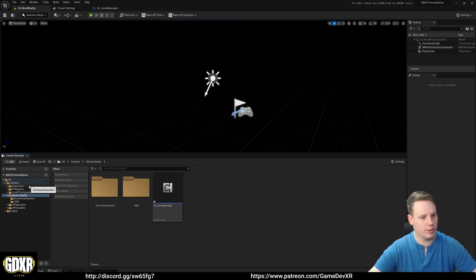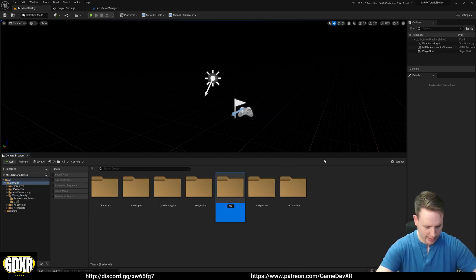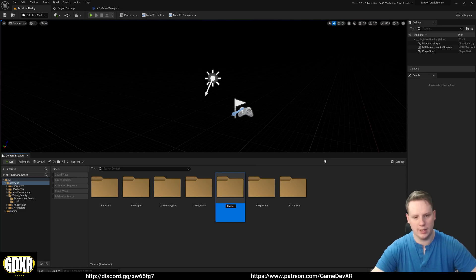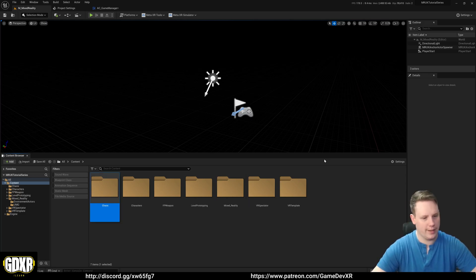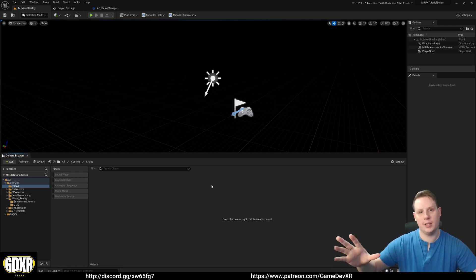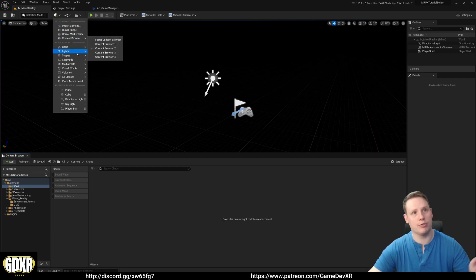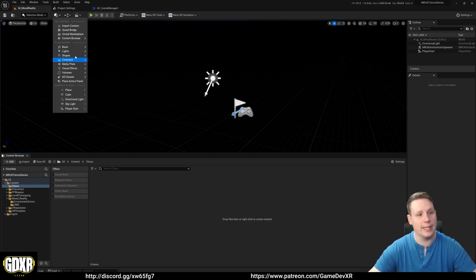We're going to go to Content and create a new folder called Chaos. The reason we're doing this is because the fracture tool inside Unreal creates a whole bunch of meshes, and those are what we're going to use to represent our walls. Before we actually create the fracture, we need a mesh to fracture.